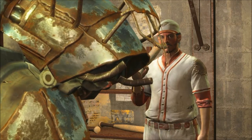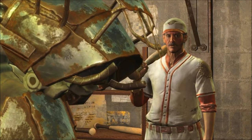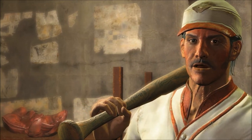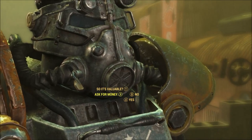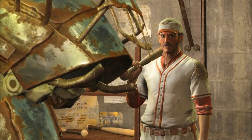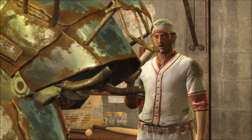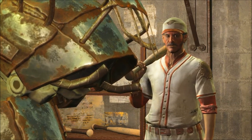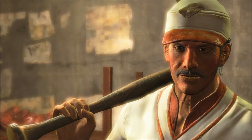You can sell this baseball bat to Mo Cronin in Diamond City, but he only offers $200 caps for it. If you ask for more money, he'll counter at $250 caps and then turn you down. Maybe if your Charisma is high enough he won't refuse, but honestly if he's only going to give me $200 caps, I'm just going to keep it.